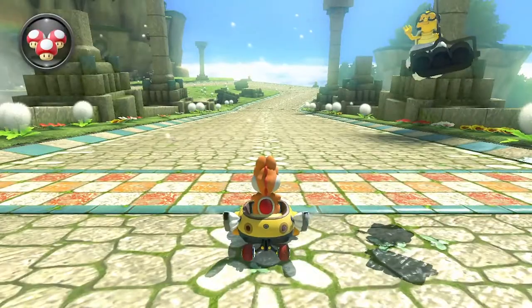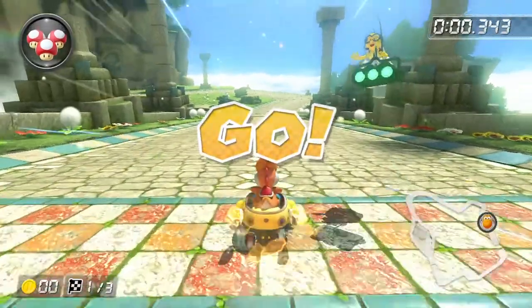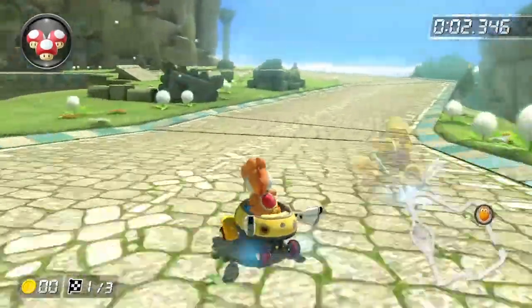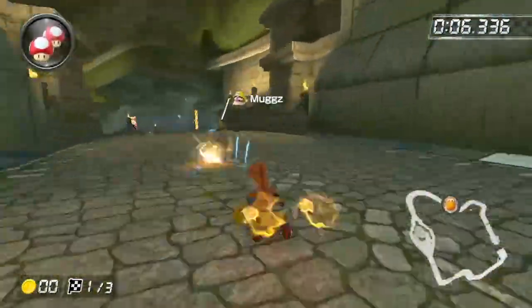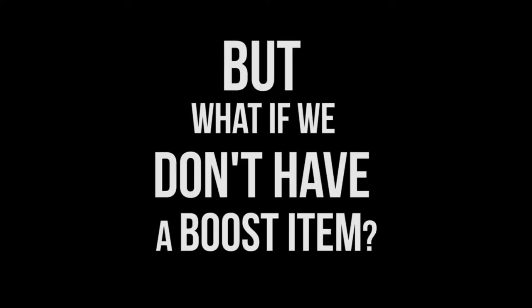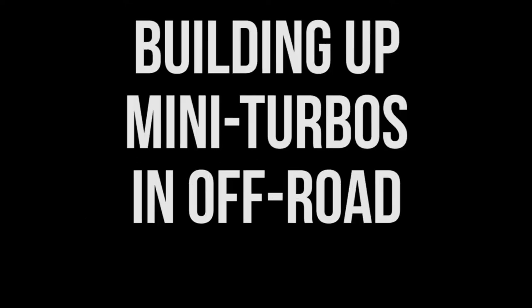So let's first introduce the shortcut, and let's first do so with a mushroom. You've probably noticed this ramp in the grass right at the beginning of Thwomp Ruins. To take it with a boost item is simple enough, as seen here. But what if we don't have any item, like right at the beginning of the race? Can we still take this cut and save some time in doing so? The answers are yes and yes. And to see how, let's first discuss building up mini-turbos in off-road.